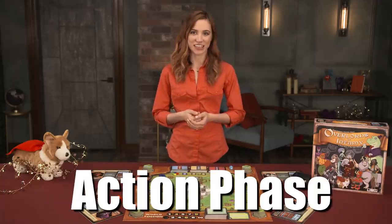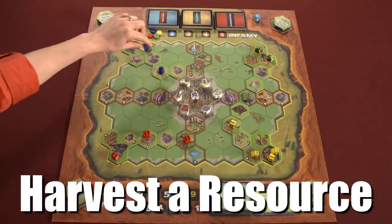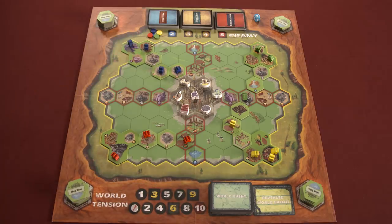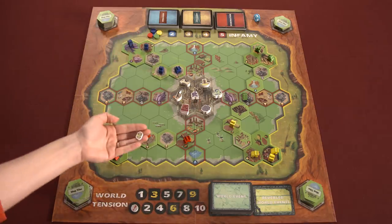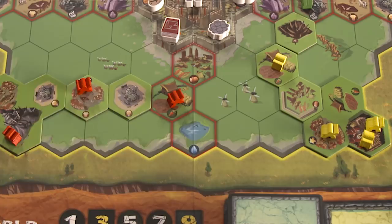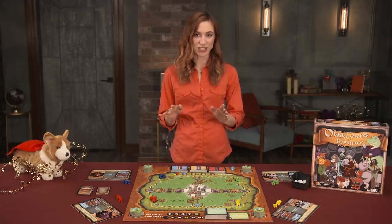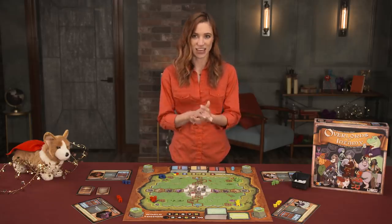Next, in the action phase, the active player gains 3 action points to be spent in the following ways. Harvest a resource: spend one action point to move a lackey from your barracks to an unoccupied resource space within your zone of influence, or a contested space if your tiles touch it. Gain one token of that type. If your overlord's affinity matches that resource, you gain an additional token of that type.